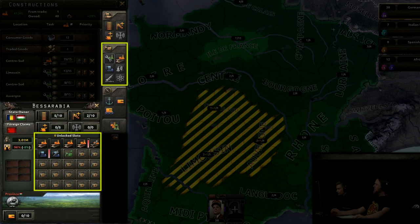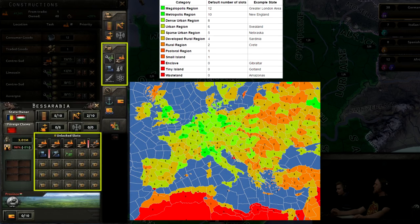The next set of buildings are known as shared buildings. They're still built at the state level, but they share a limited number of slots. You can see these slots represented in the state and province window. The number of slots a state has is determined by its population, but these can be increased in small ways by research and national focuses.